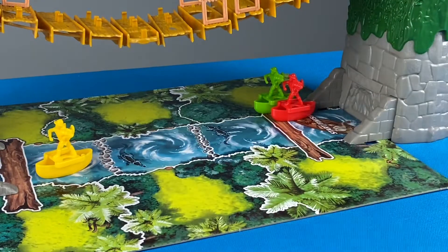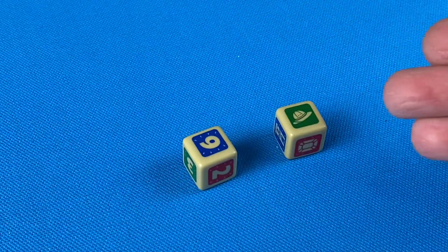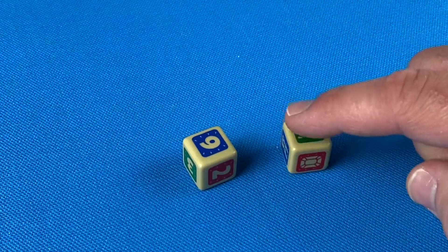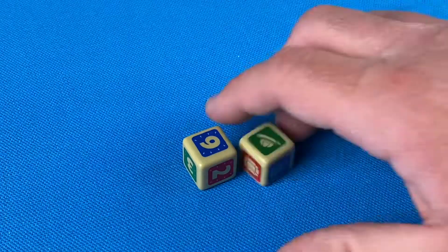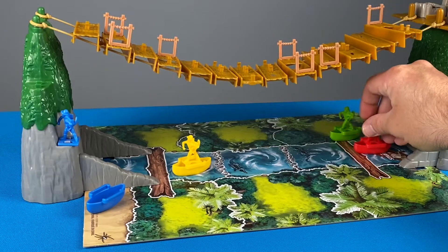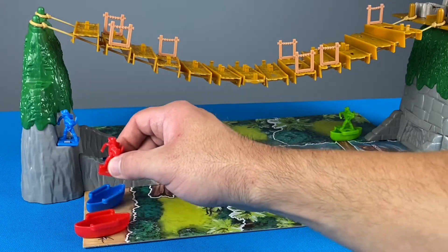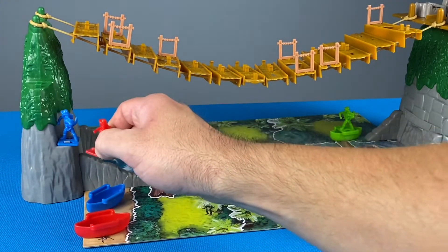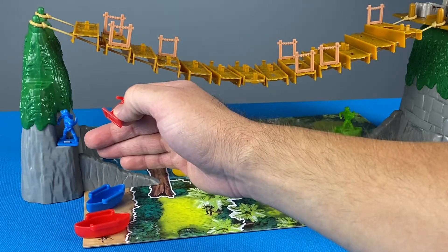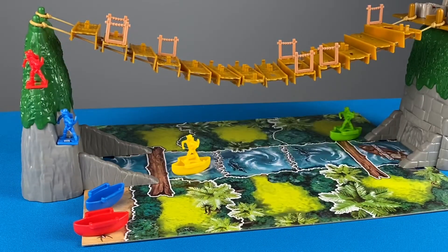Red rolls a six and an explorer hat icon. If any players were on the bridge, this would let red move an explorer from a safe space to a dangerous one. Red also gets to move six spaces — one, two, three, four, five — and they land right where the blue player already is. When a space is completely blocked, you leapfrog to the next available one, so red leapfrogs blue and gets up onto the cliff.